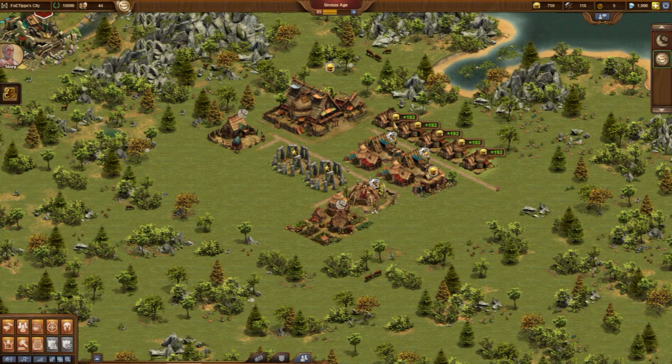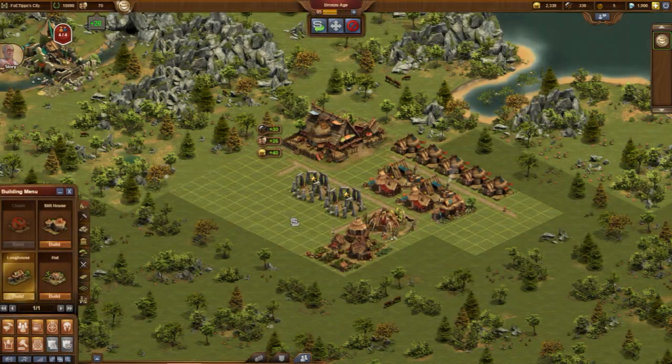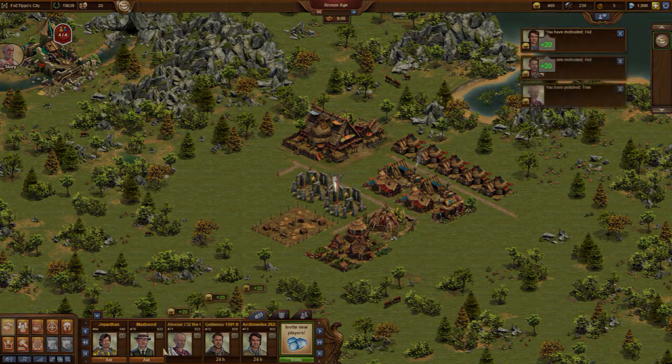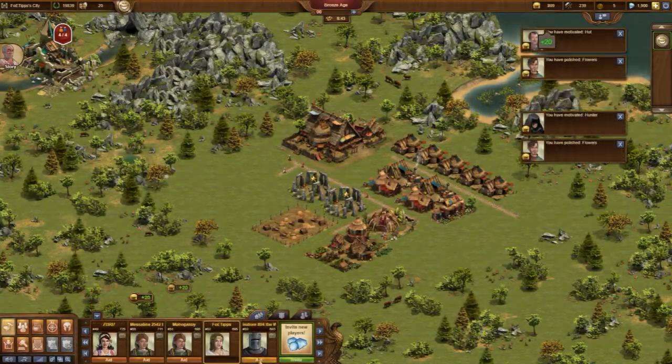The newly researched Fruit Farm comes in very handy. Without a spare fighter barracks my population is enough for a second Fruit Farm. Now it is 24 hours since I helped my neighbors, so we can do that again now.